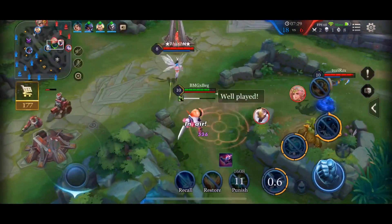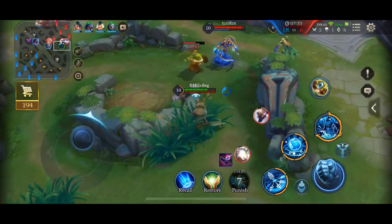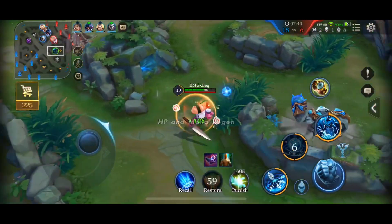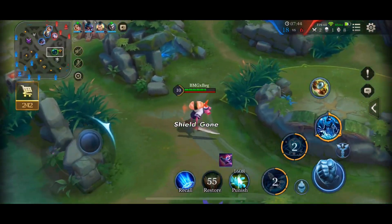Zil ends up getting one of the camps — that sucks — but he Punishes us instead of the camp, which is kind of funny. Krixie's around so I don't want to commit too much. I have my jump up, I have my ring up. I know I'm not going to be able to do too much here, so I just jump away, biding my time waiting for that blue buff to come up.